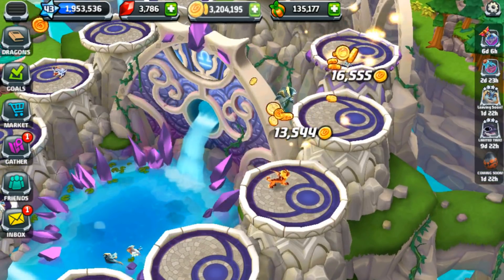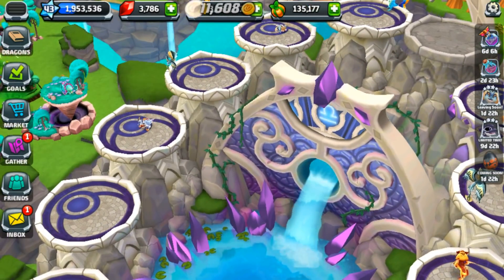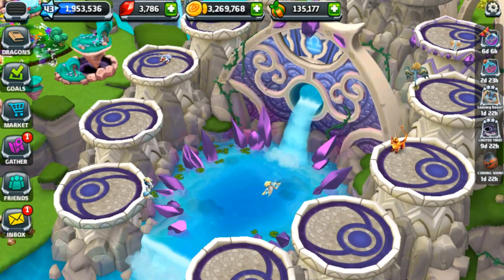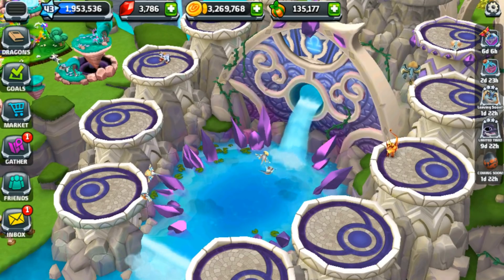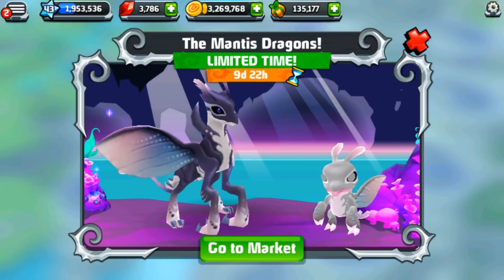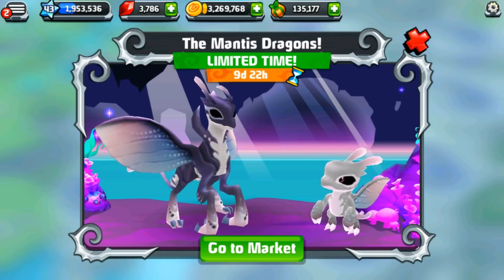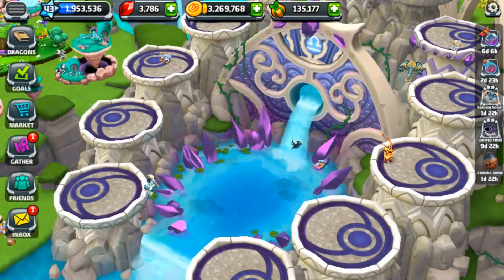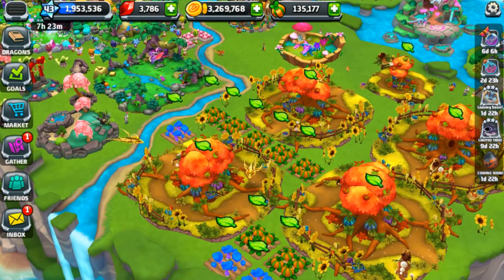Not only is it important in order to get the 13th dragon, it is also very important to make sure that we have the zodia dragon prepared for future breeding — especially for the really fascinating echo dragons, which do need a zodia dragon to create. And yes, mantis dragon, I haven't forgotten about you either!